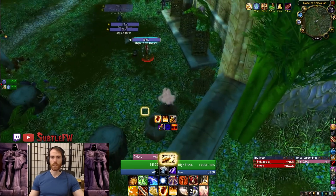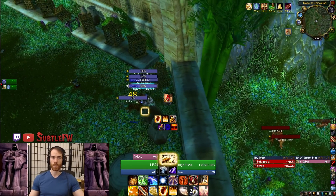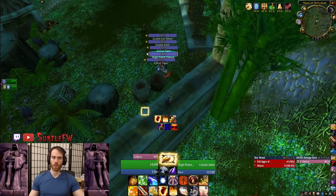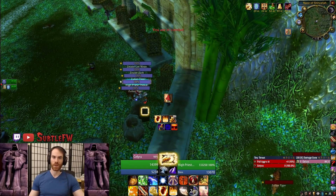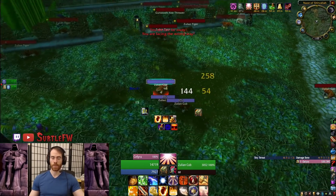If you aggro any mobs on your way to the tiger area, you can just jump up on this little ledge reset spot here. You're going to use this spot quite a bit throughout this run so you'll become very familiar with it, but anytime you need to get rid of some mobs that you don't want aggroed on you, just hop up on there. For the first part of the run we're going to use our high spell power set.